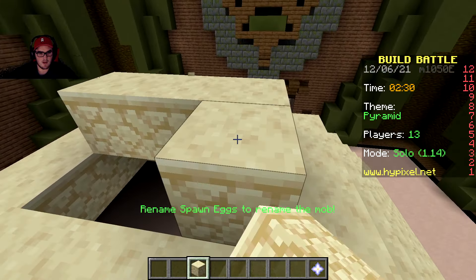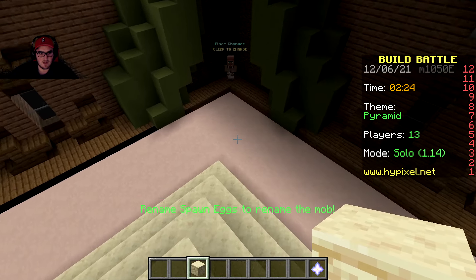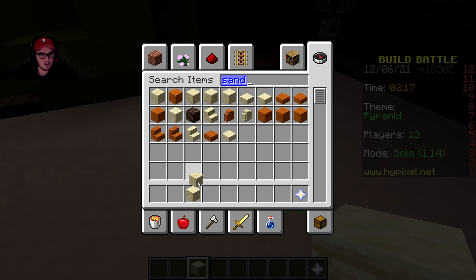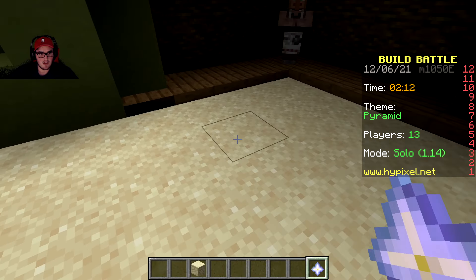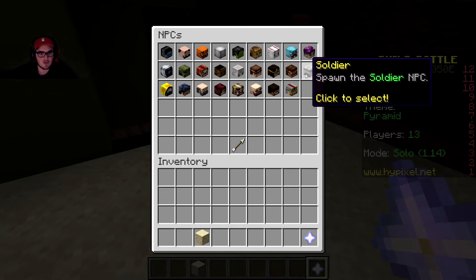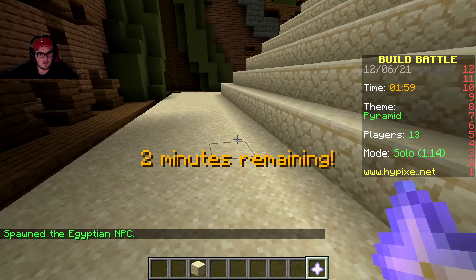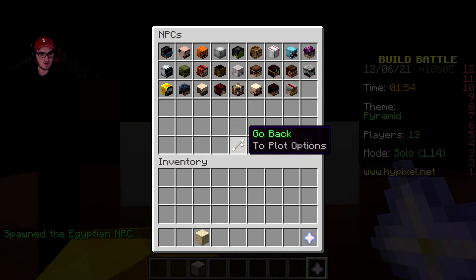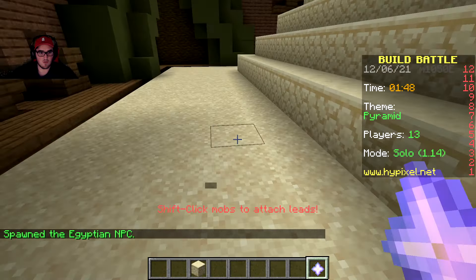We got the pyramid finished right here. Now we want to put villagers or something down here. First, we want to change this to sand. For NPCs - dj, wizard, soldiers, gorilla, Egyptian - actually there we go, yeah! If I can just put a lot of those around... I just want to keep spawning a lot of them around; I don't think they'll walk around though.